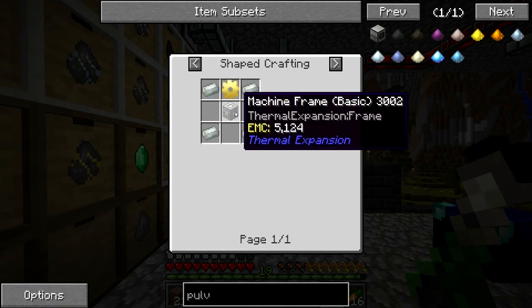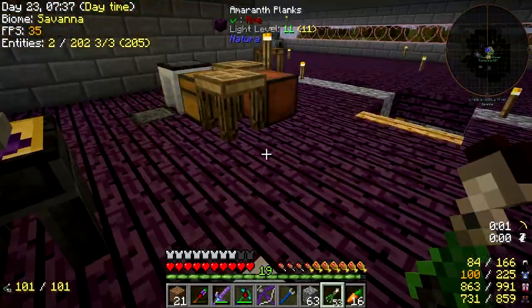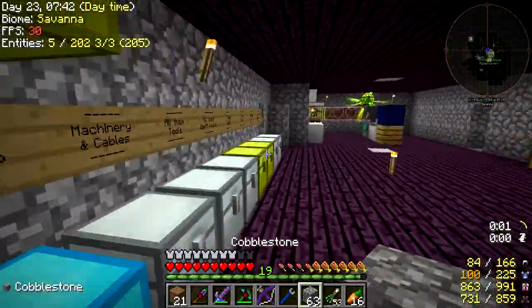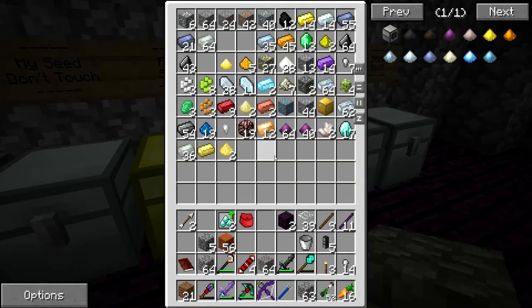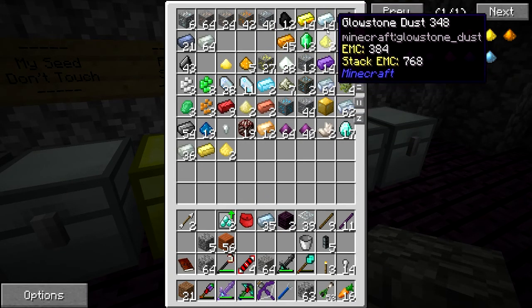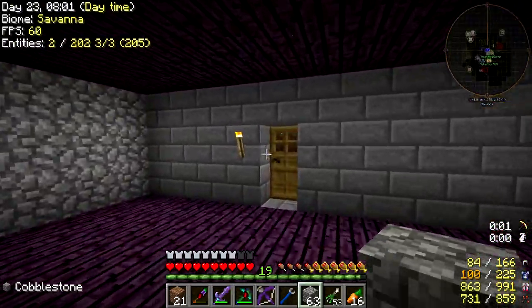Machine frame — basic. So it's tin gear, iron, glass. Okay, we can do this, depending on how much tin we've actually got. Tin — I thought we had quite a bit of it. Yeah, we do. And we need some iron. That's invar. We've got all invar and no iron. Off to the iron smeltery.